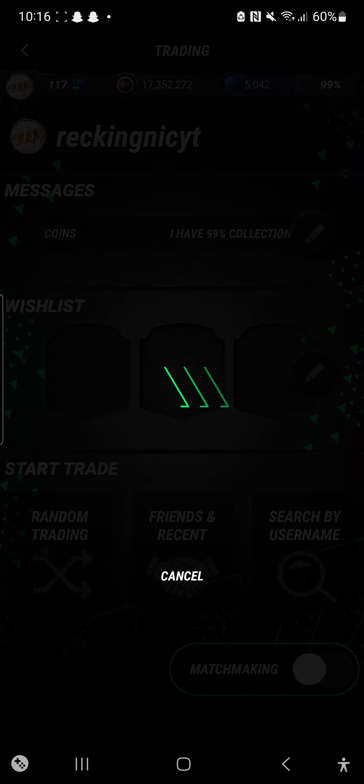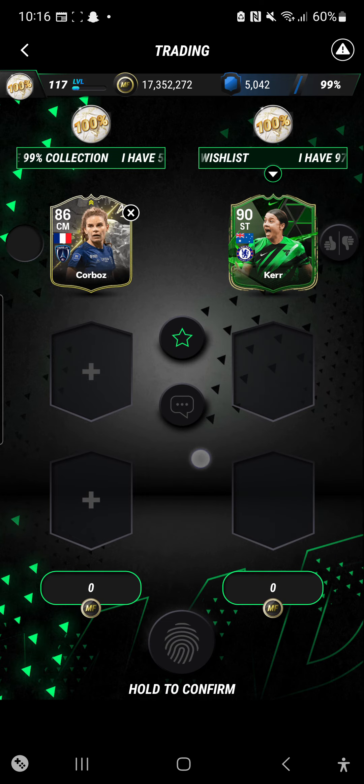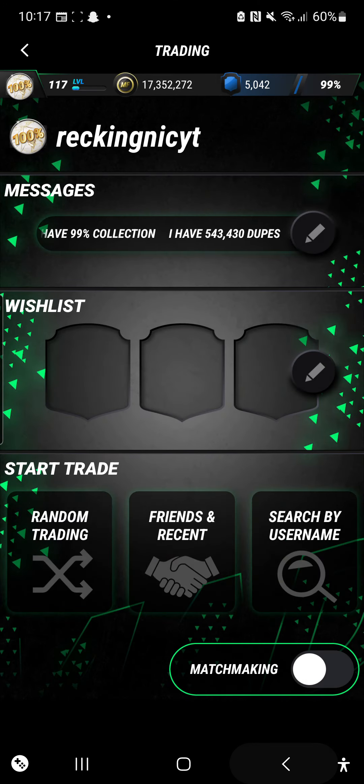If you guys want to trade with me, you can see my name at the top, so come trade with me - I'm always on the game. I don't want a night-rated card, I want coins. They're offering me like a Dafoe-type card - like, why would I want 230k for a special card? People just offering me bad trades, it's unreal.